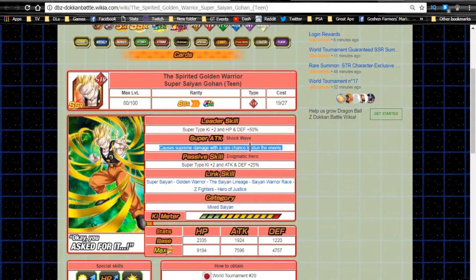The fact that he can stun makes him pretty viable. Since Super Saiyan 4 Goku has a counter mechanic, it only goes off on super attacks and it's a medium chance — like 20% — so it doesn't always trigger. His passive skill is really where he shines. Enigmatic Hero gives Super type ki +2, Attack and Defense +25%. He's a rainbow passive support giving ki, attack, and defense — that's why he's a really good card. He can be run on three different teams.